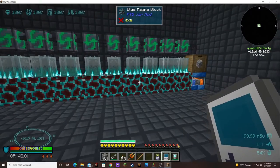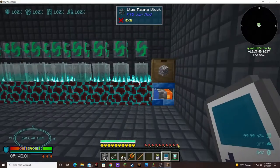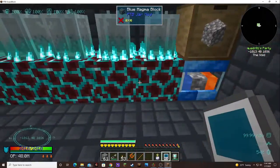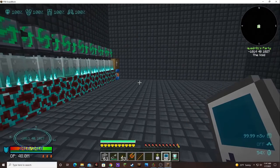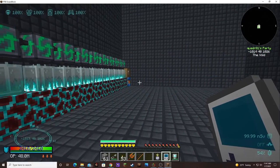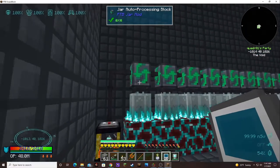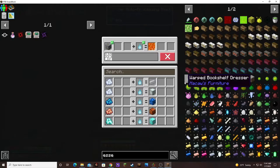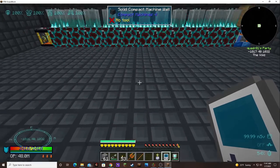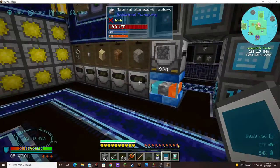We may need to add another line to this. I don't know if the cobble gin can handle more than that, so we might have to add another cobble gin and another row if we need to. It's like 11 buckets every eight seconds, so I think I'll let it go this way and see how it goes after the system is up and running on its own.